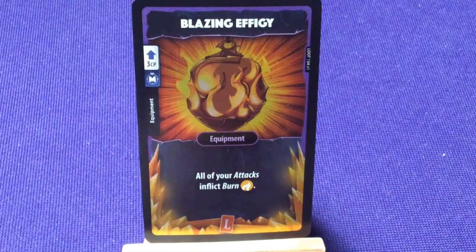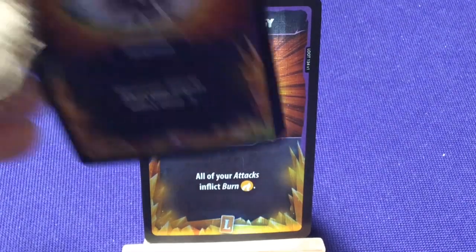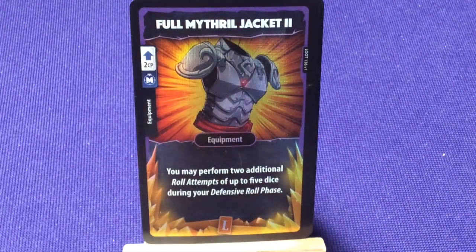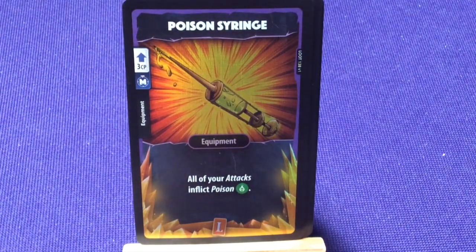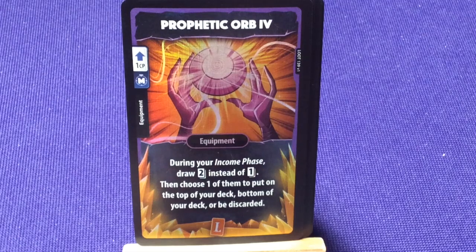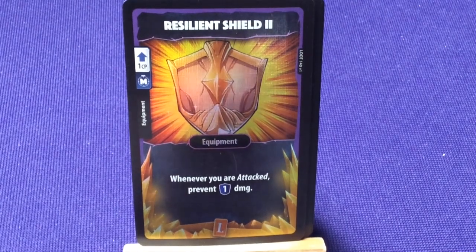New Legendary equipment: 'Blazing Effigy' — all your attacks inflict burn. 'Blinding Amulet' — all your attacks inflict blind. 'Full Mithril Jacket 2' — perform 2 additional roll attempts of up to 5 dice during your defensive roll. 'Golden Crown 4' — when rolling for loot, you may re-roll every roll 1 time. 'Poison Syringe' — all your attacks inflict poison. 'Prophetic Orb 4' — during your income phase, draw 2 instead of 1; then choose 1 to put on the top, bottom, or discard. 'Resilient Shield 2' — whenever you're attacked, prevent 1 damage. Definitely fun — lots of cool loot cards. Some brand new ones and then upgraded versions from the base deck.